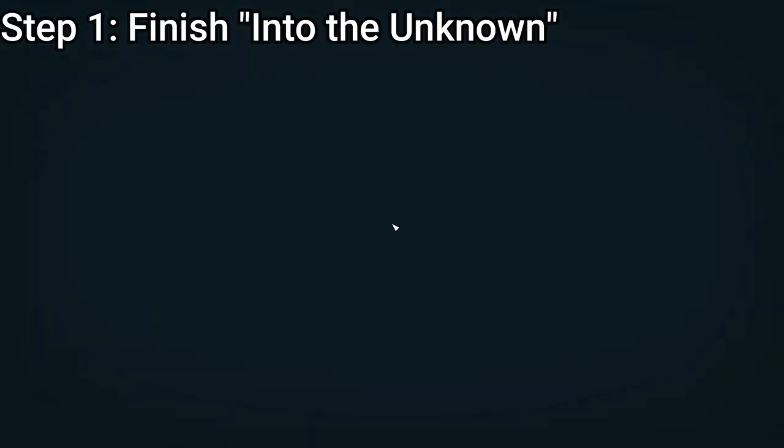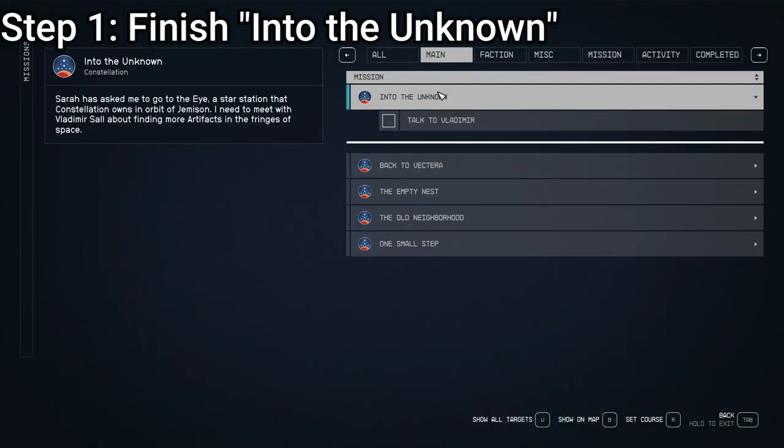Step one is going to be finishing the Into the Unknown main quest. This one pops up rather early in the game, basically right after you've made contact with the Constellation people in New Atlantis — it'll just say talk to Vladimir. This is probably the first thing you should do; it's the smartest first move.